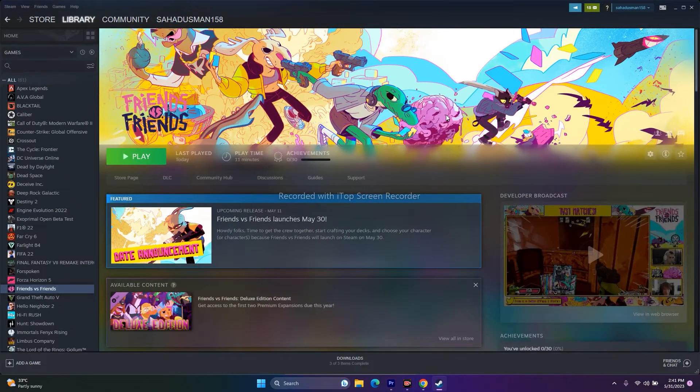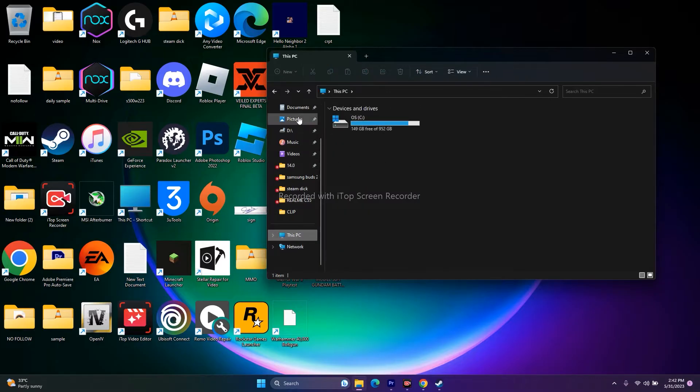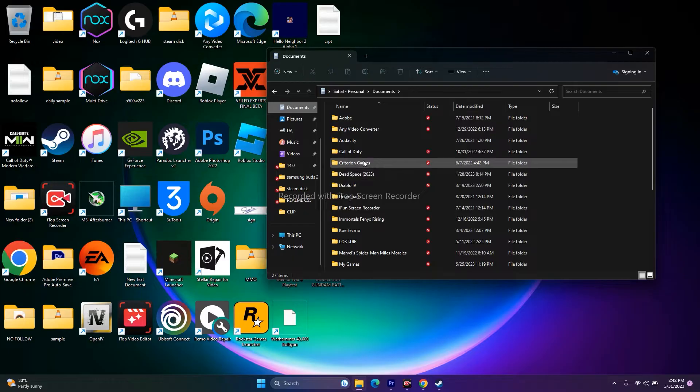If still persisting, try launching the game using Alt+Tab: click the Play button, then press Alt+Tab from the keyboard. You can also try deleting the saved game files. Go to File Explorer, This PC, Documents, find the Friends vs Friends folder and delete it. You will lose your progression, but try launching the game after.